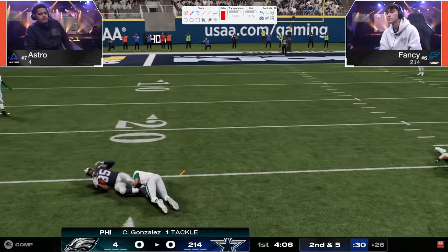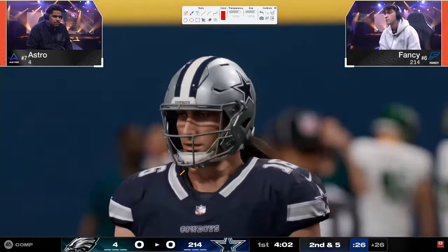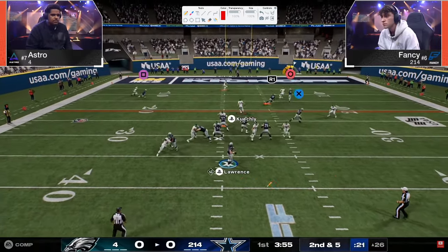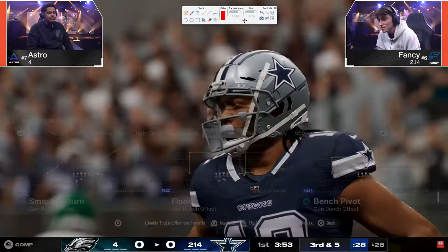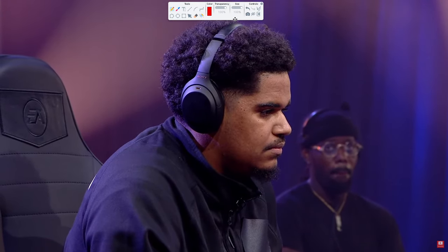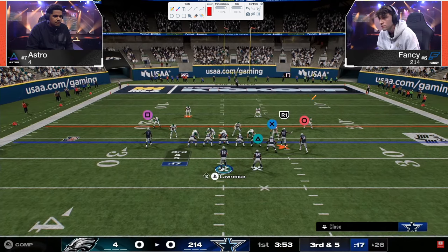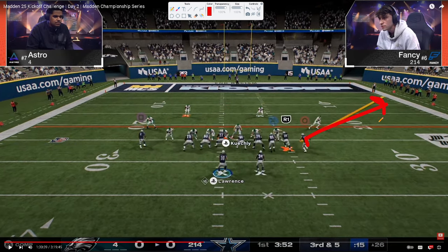Astro is also running a different defense — something we haven't seen at this point in the year. He's running 3-4 Odd, and his idea is to try to get a send-6. Both these guys are just bagging each other. This is also the game where we start to see a little bit of a crack in bunch for the first time in competitive Madden in the last five years.